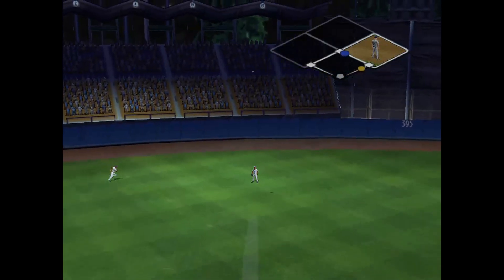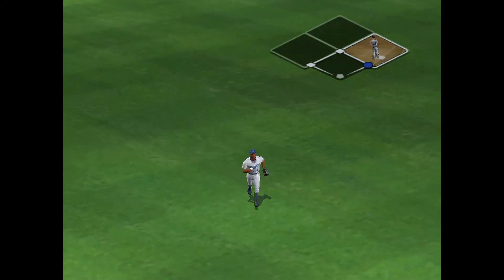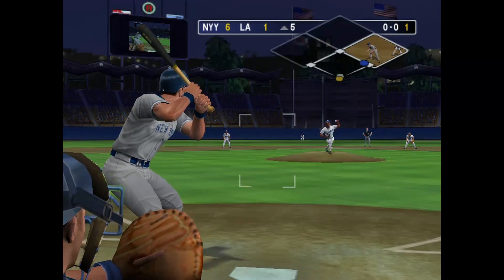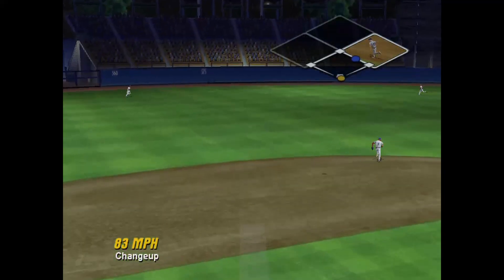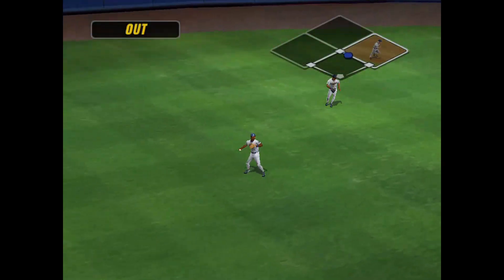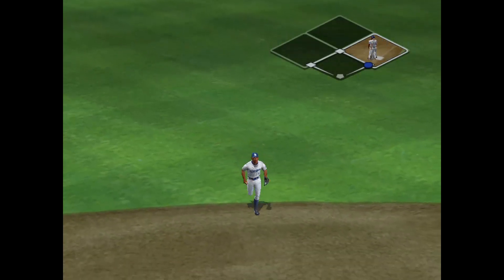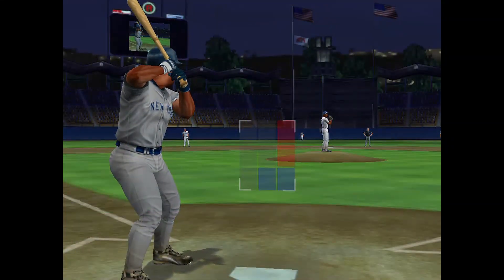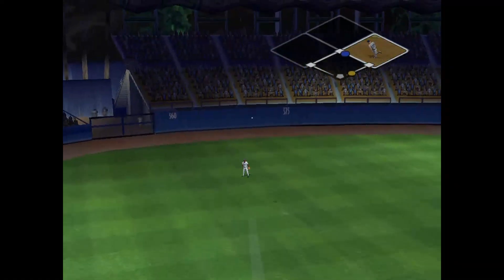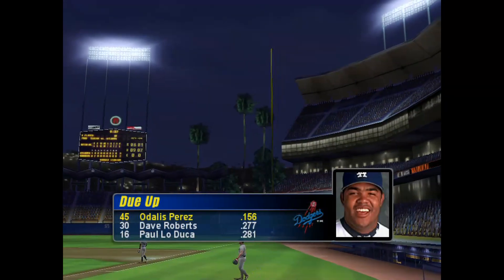He hits it to left — the catch is made by the center fielder. Williams lofted that ball too much and the fielder was able to stroll over and make the play. The ball is hit out to left — the left fielder closes his glove on it. Jordan didn't have to work at all — he rolled over and made the play. Can of corn. He turns on it and pulls a fly ball out to left — the catch is made. The Dodgers trail.